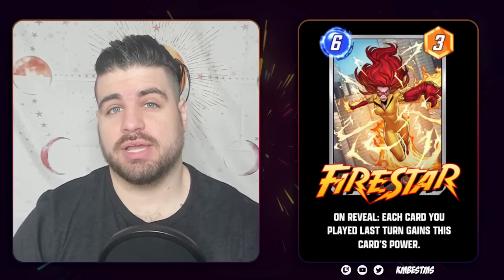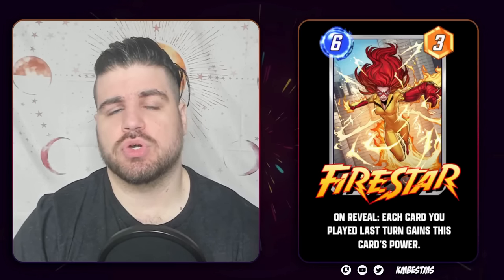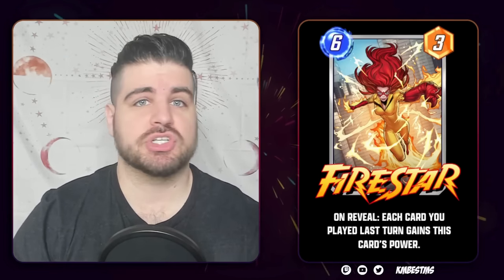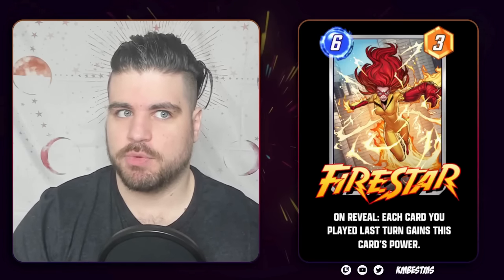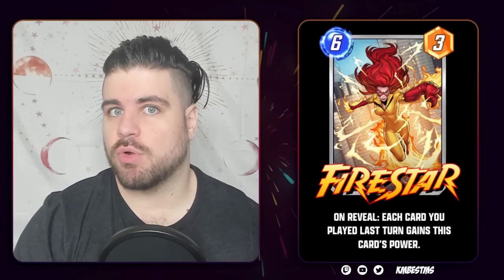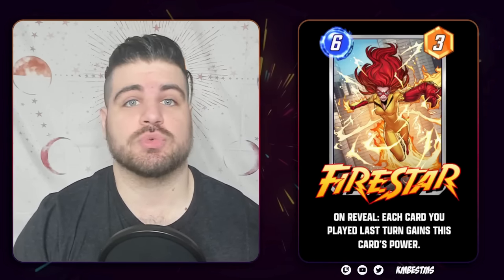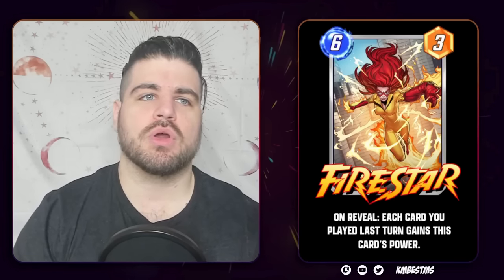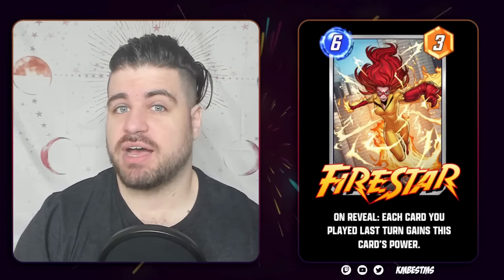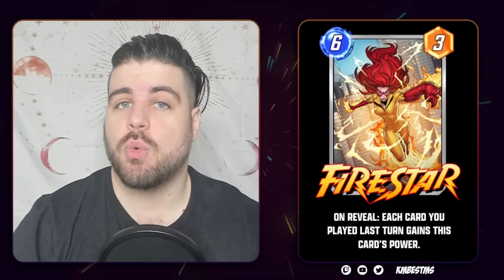On December 12th, Firestar enters the game. Of all the new cards coming out in the caches, I think Firestar is the one that has the most obvious potential, which is you just play a bunch of cards on turn five — Mysterio seems like it would help with this — and then buff them all up on turn six with her ability. We talked about how 6-18 is kind of what we're looking at to make a card really, really good as a six drop, and this card can easily get to those ranges when a Mysterio is involved.